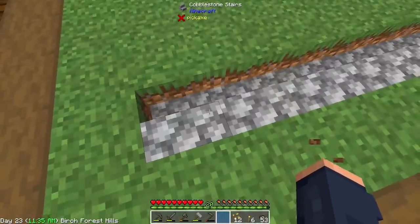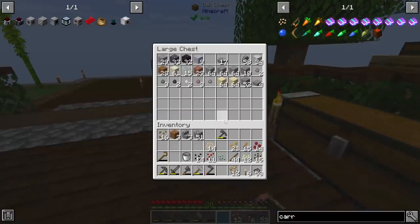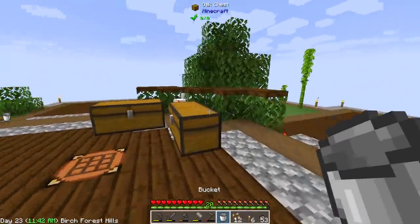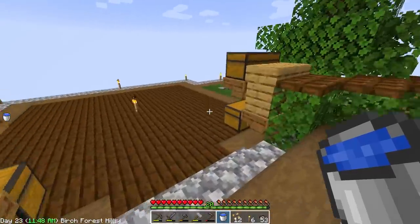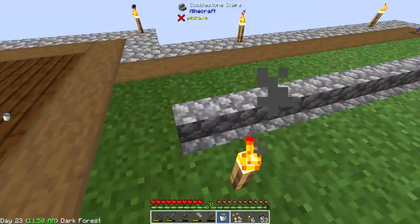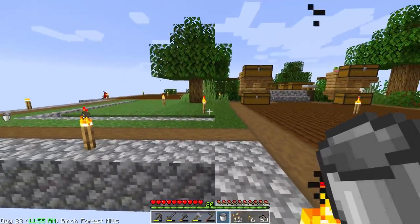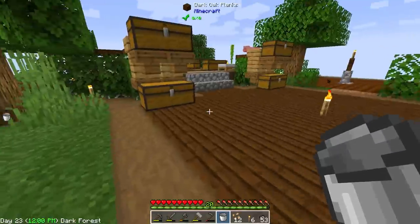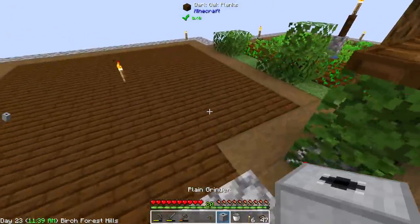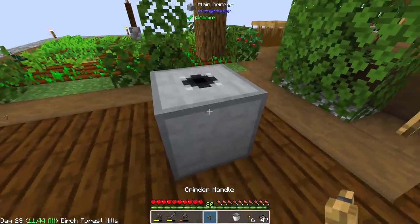If you're going to be placing water, I recommend using stairs. Stairs have an interesting property to them. Whenever you place water on them — this is like a very vanilla mechanic — they actually don't drain the water to the bottom. So while this is here, the water doesn't drip down, even though there's nothing underneath it. It's kind of a nice thing that the stairs do.